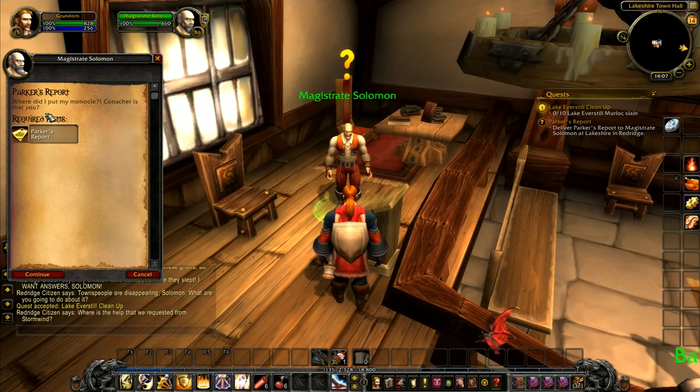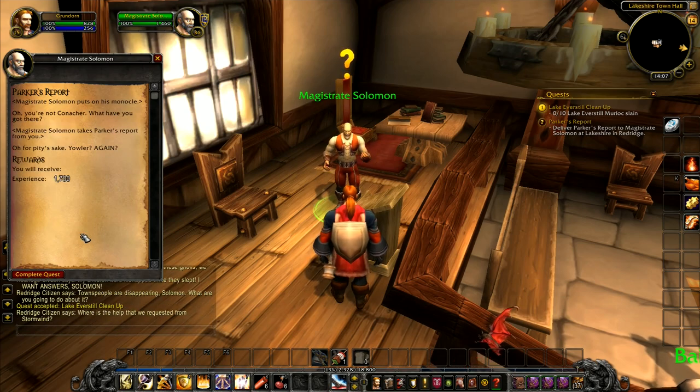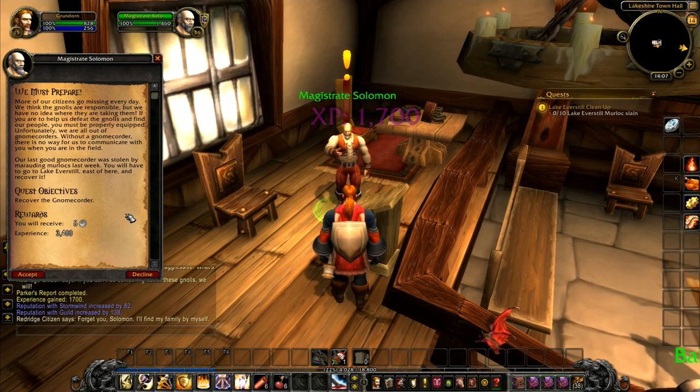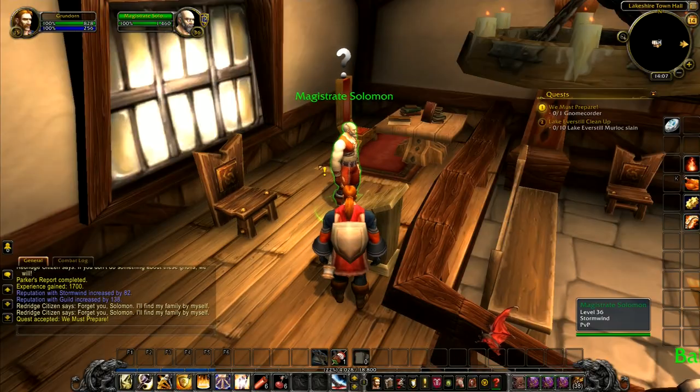Parker's report. Magistrate Solomon puts on his monocle — oh, you're not a Conacher. He takes Parker's report and reads about Yowler again. More citizens go missing every day; they think the gnolls are responsible but have no idea where they're taking them. If you're able to help defeat the gnolls and find the people, you must be properly equipped. Unfortunately they're all out of gnome quarters. Without a gnome quarter there's no way to communicate in the field. Our last good one was stolen by marauding murlocs last week — you'll have to go to Lake Everstill east of here and recover it. I accept.